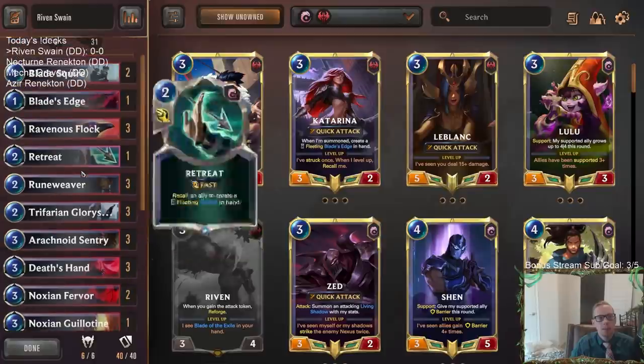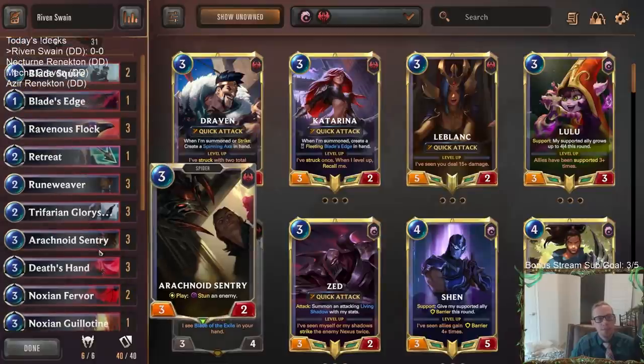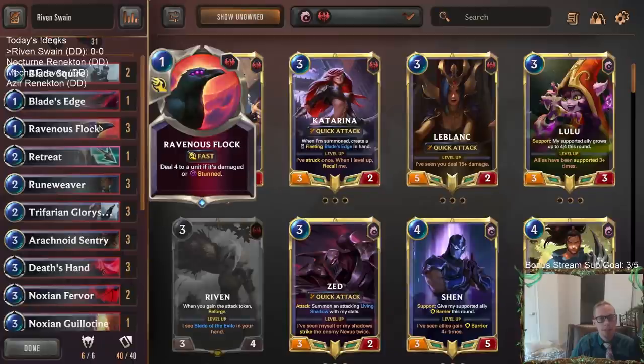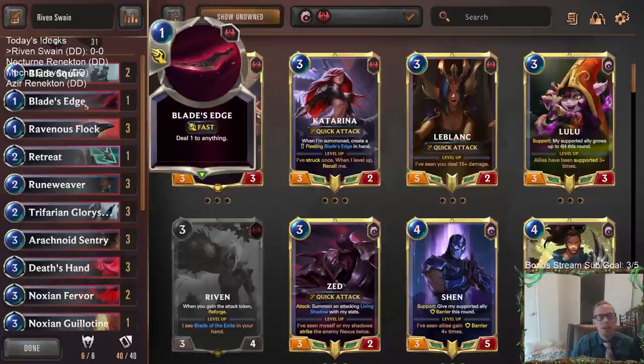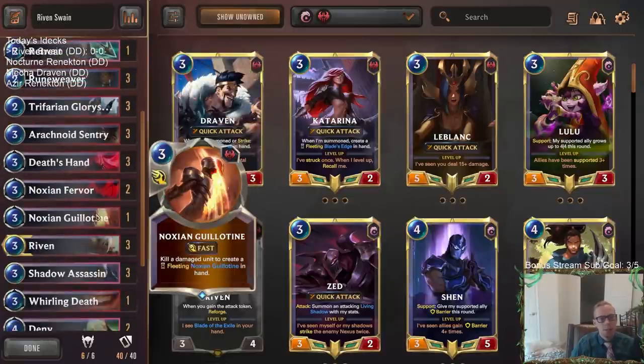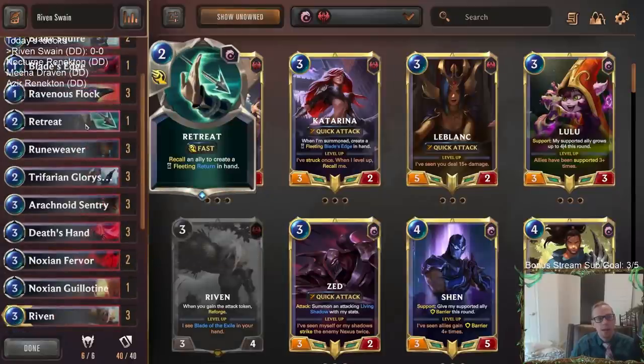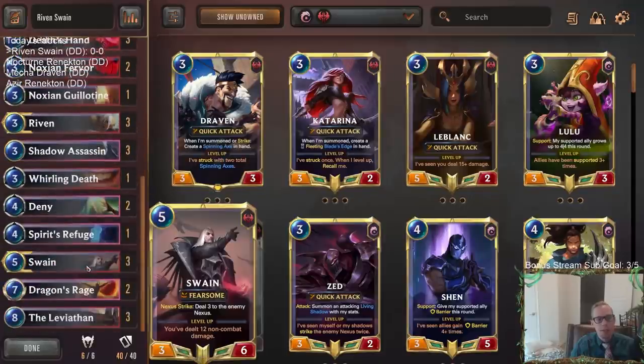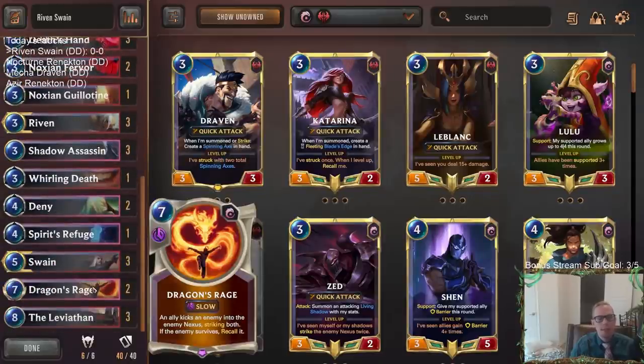We have some different damage tools. We're not the best Noxian Fervor deck, but Noxian Fervor is just a really good way to level up Swain, and that's something we need to figure out. We have the Sentry Flock combo, Blade's Edge to kill Zoe's or set up Guillotine, and one Retreat. I've been really happy with Retreat recently — we can get some good value with the return on Shadow Assassin and Riven.